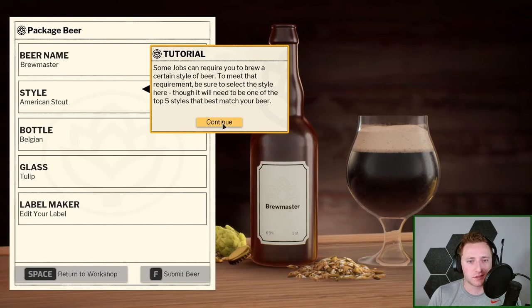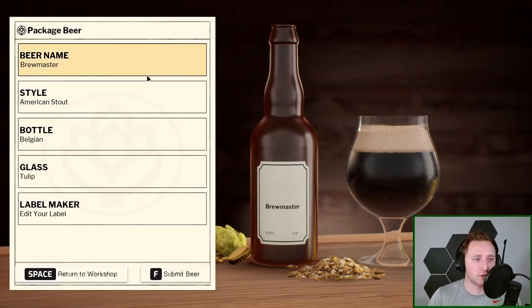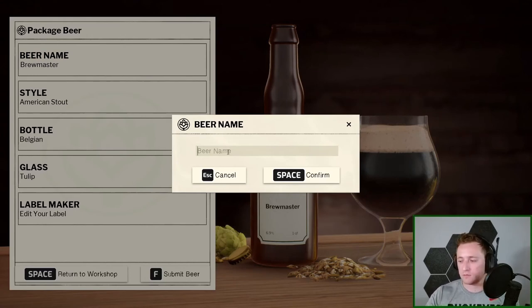We get 84% match on the style. Once done packaging you can submit to a job or return to the workshop where the conditioning container goes into the keg rack. I need to come up with a name — the times I love stouts the most is when I'm snowboarding, so we'll go with 'Dark Vermont.' It's not very creative but I'll get better at naming.